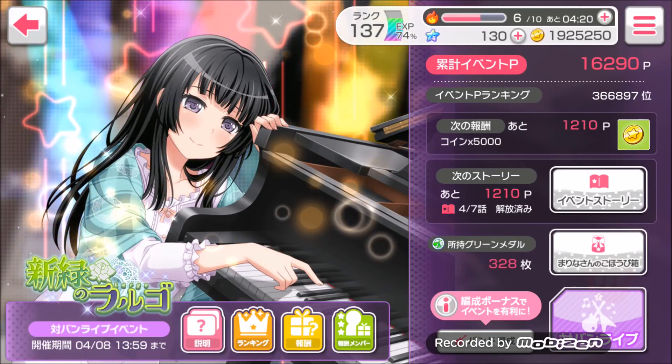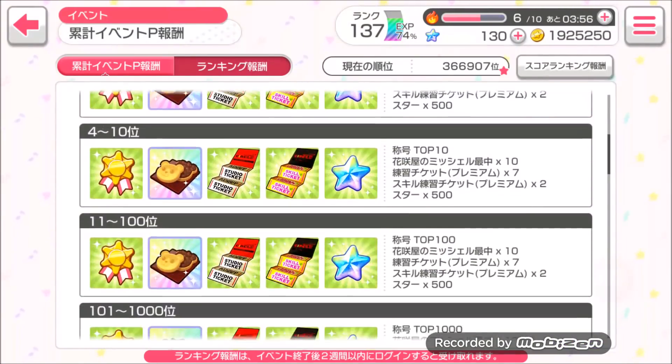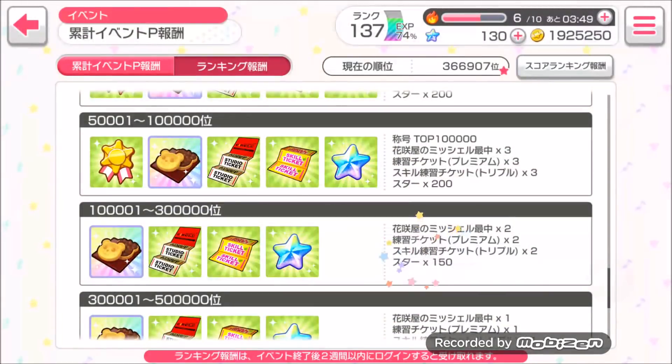The third way to get gems in an event is by tiering. Right now I'm in the 100,000 through 300,000 tier, and I'll get 150 gems when the event finishes. Playing an event in most cases is just a token match — you just play and automatically earn event points. If you really don't want to play in an event, you'll just have to skip it.